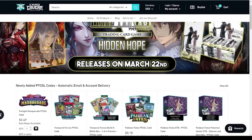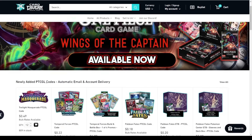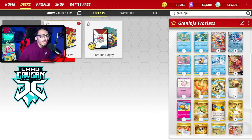Shoutout to the sponsor Card Cavern TCG. If you're going to get any Pokemon TCG Live packs, get them over at Card Cavern. Use code LDF for a five cent discount on your order. They carry the main set Twilight Masquerade, older sets, and IRL Pokemon TCG singles and product. Check them out with code LDF - link down below. Also check out the second channel for a lot of NAIC preparation content going up this week.